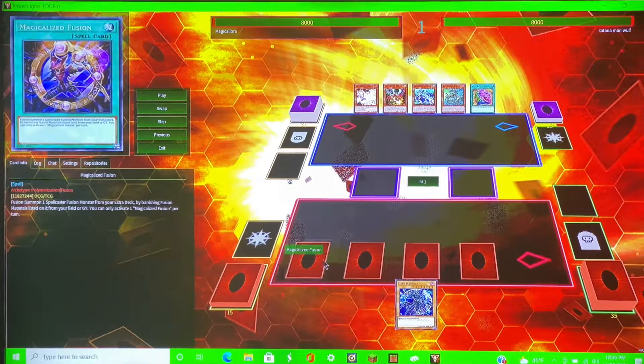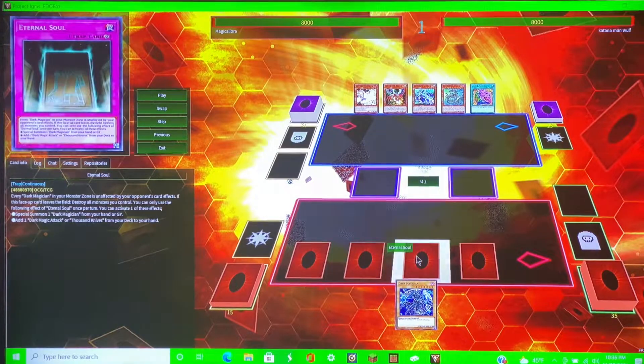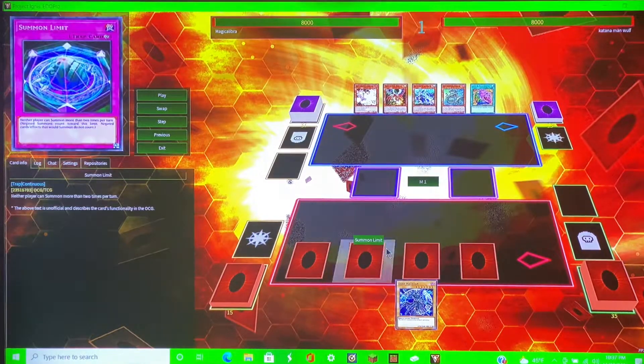So I go first and I set four, pass. I can really only truly activate two of these cards — technically three because two of them are Eternal Soul. I set the Summon Limit first, then an Eternal Soul, then Magical Eyes Fusion, and the other Eternal Soul to kind of hide that Summon Limit. Because if he were to try to target and destroy the first card I set, I'm in bad shape.